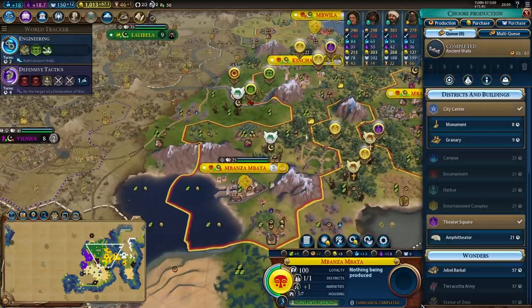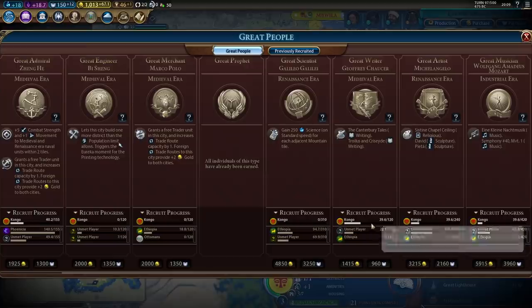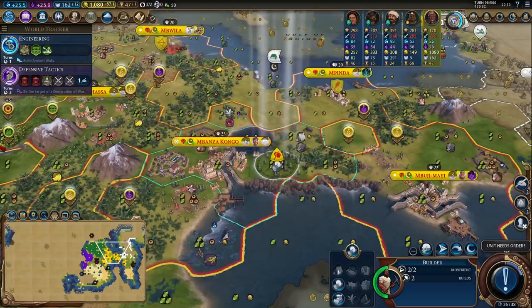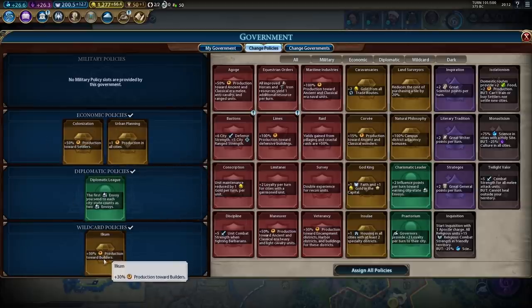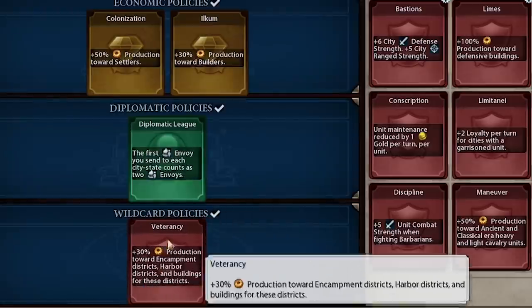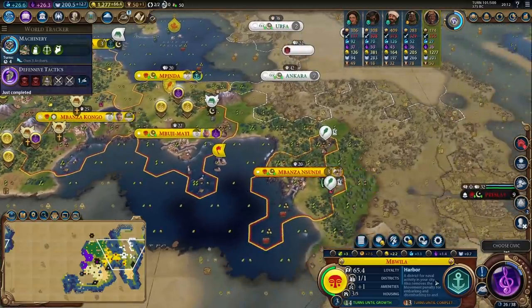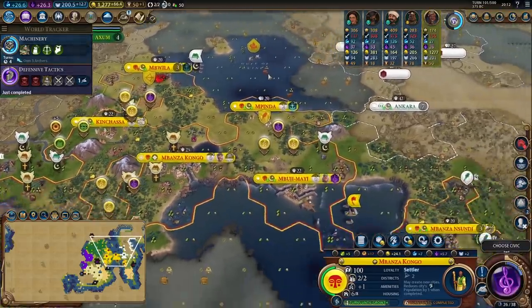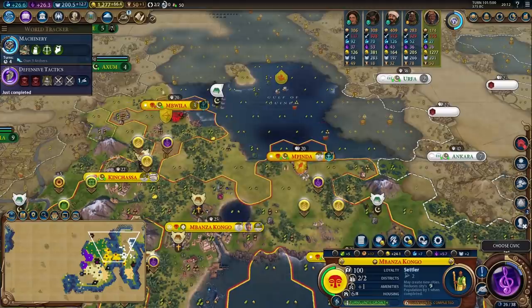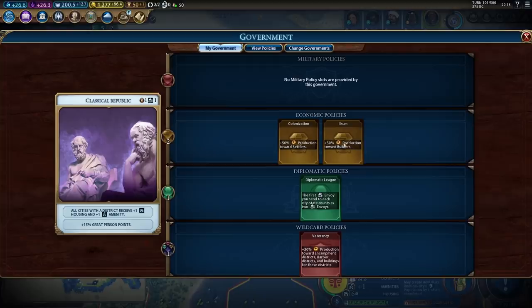Walls are finished in Mbanza Bata. I'm just going to get to work on the amphitheatre - I need these as soon as possible since I'm already pretty late and people are starting to earn great writer points. Let's harvest out the settler in Ibanza Congo by chopping to get the settler a few turns earlier. Now that I want to get to work on harbours I'll take out Urban Planning and plug in the Veterancy card for a 30% boost. I have a thousand gold in the bank - I think the best use is to hold on to it until I finish these harbours and instantly purchase the lighthouses. Let's get Serfdom for two extra build actions on builders.